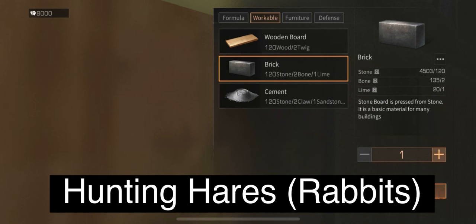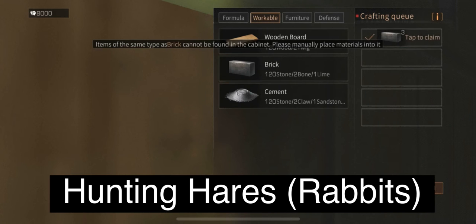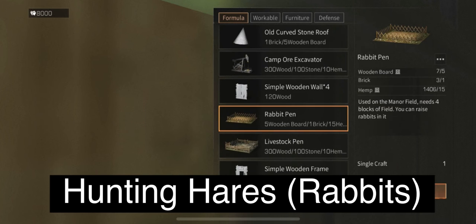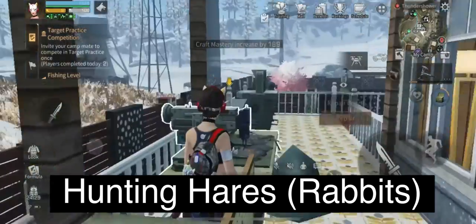Now I can create bricks and craft them for my rabbit pen. Creating bricks is pretty quick — it might take a minute depending on how many you need. For this one I just need three bricks, so it's maybe 20 seconds max. Now that my bricks are ready, I'll create my rabbit pen: wooden board, bricks, and hemp.